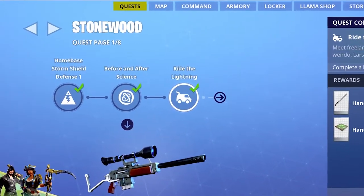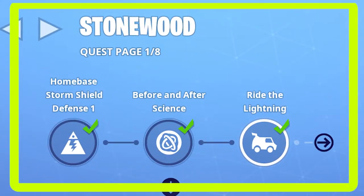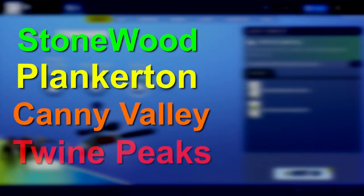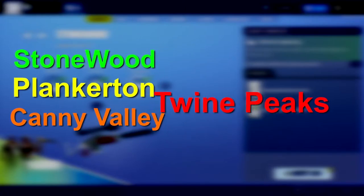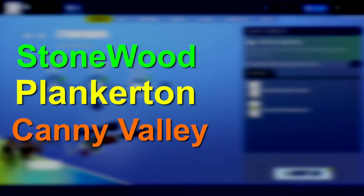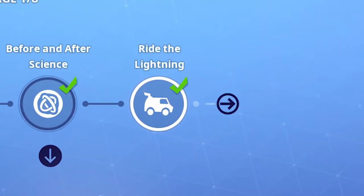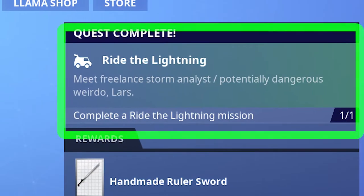Now let's talk about this page which looks a little bit strange to beginners — this is our quest page. In the middle of the quest page we have our main quest. We have four places in save the world: Stonewood, Plankerton, Canny Valley, and Twine Peaks. Twine Peaks doesn't have a storyline or main quest, but the other three do.